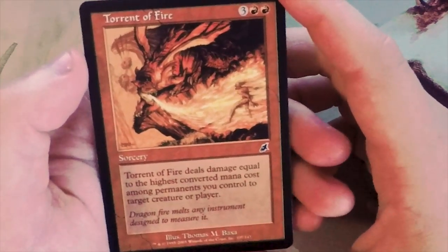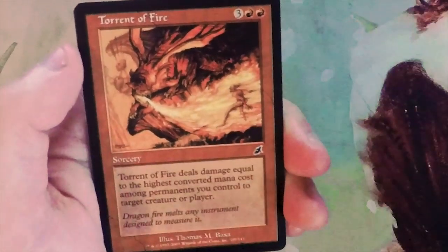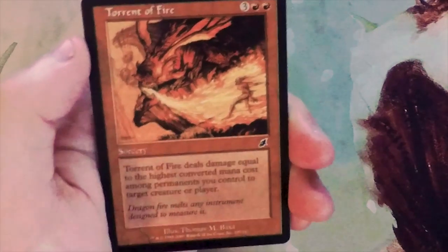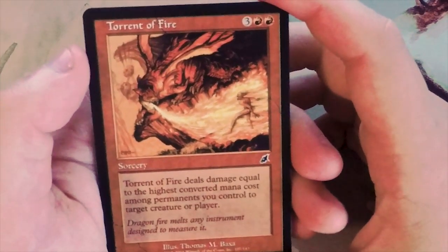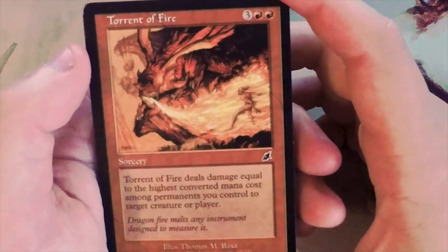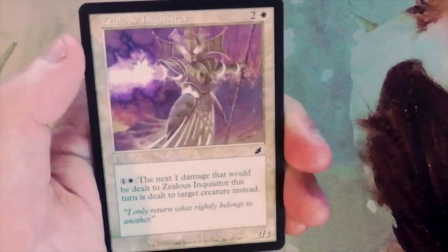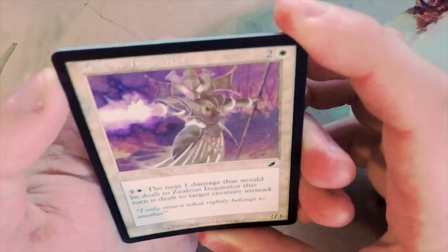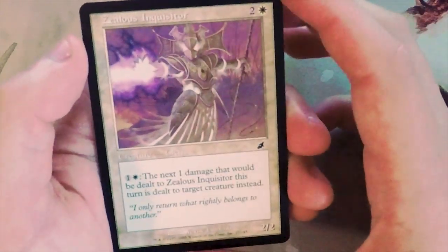Torrent of Fire is interesting - three and two red for a sorcery, it deals damage equal to the highest converted mana cost among permanents you control to target creature or player. This card is fantastic and generally will do a decent amount of damage that makes the five mana cost worth it. That being said, I think I'd rather have the Twisted Abomination over that.